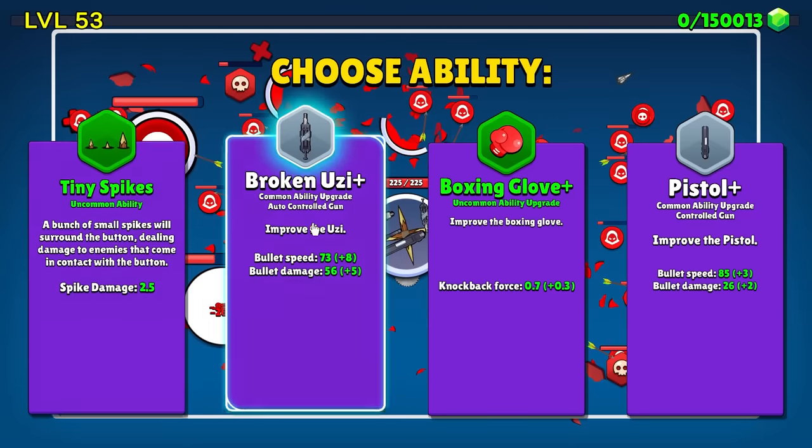We're just gonna go ahead and upgrade our shotgun for now because it really didn't want to give us anything fun. More basics — so we'll just take more HP and regeneration. We have 300 HP and lots of regeneration, so it's gonna take quite a force to take us down. I'm not sure there's enough circles in the universe at this point. Let's take even more crit chance — 6.5% chance to crit. That's gonna get us lots of extra points and just do extra damage. I guess we're just gonna upgrade our broken Uzi because that's probably just firing a lot — we can never have too much damage.